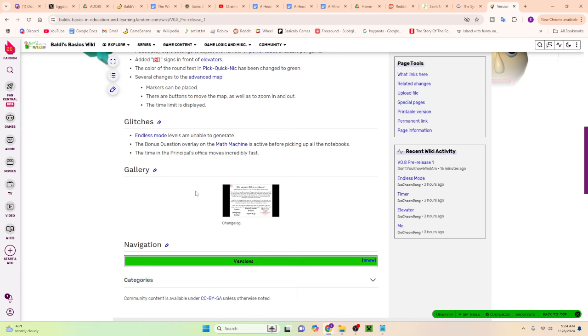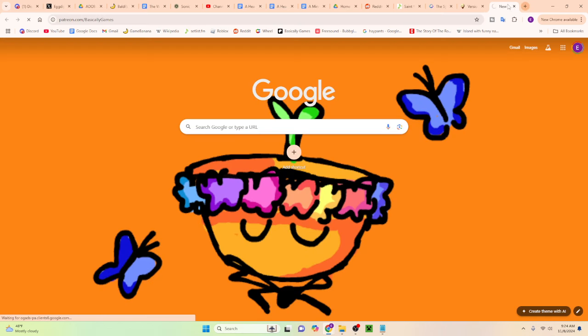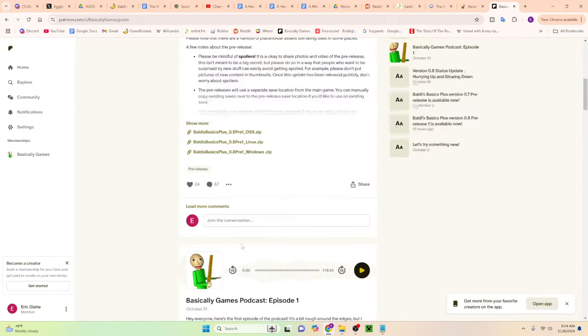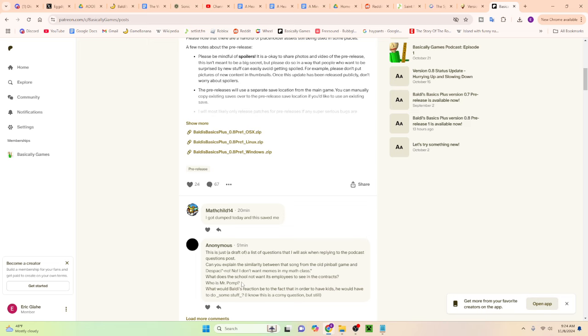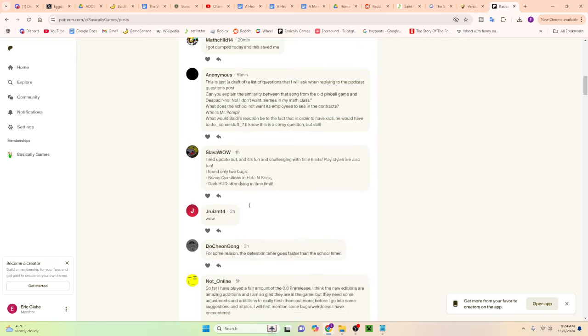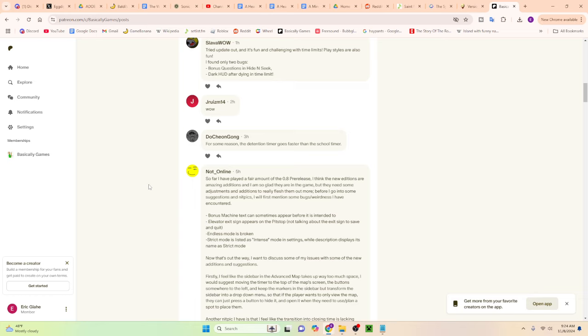Probably by tomorrow there could be 5 more. If I check the Patreon page, I could probably find an extra one or two. Dark HUD after dying in time limit — so there's a bug. There's apparently a dark HUD after dying in the time limit. To be fair, I've never died in the time limit, which is weird.